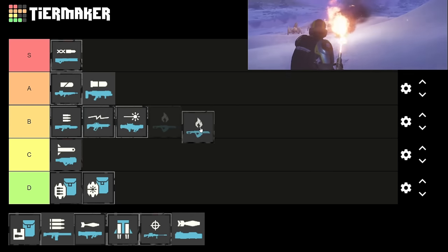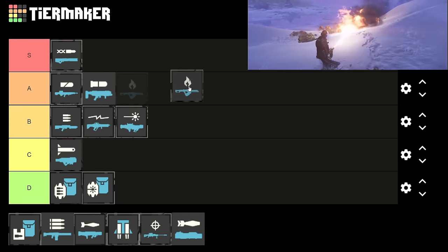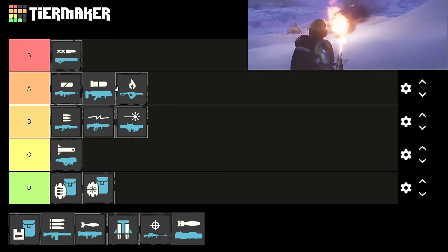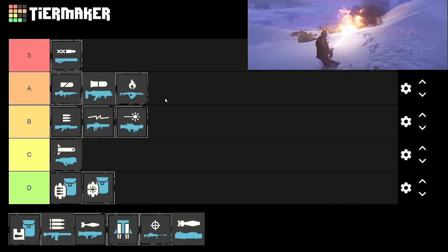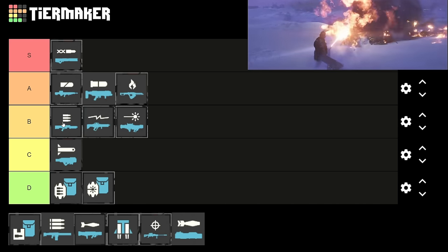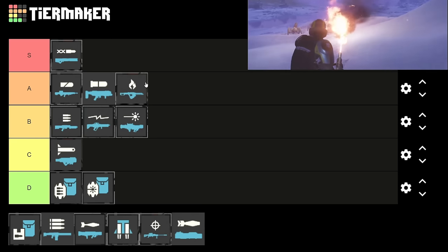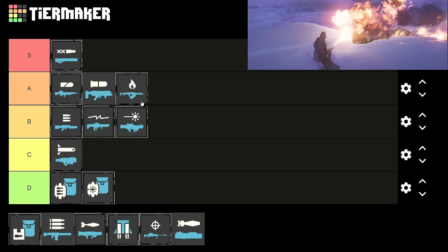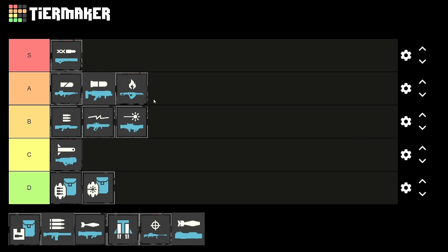Next we've got the flamethrower. This isn't bad — you can definitely take down chargers with it. I'm actually going to put it in low A tier. I'm not sure why you'd take it over a grenade launcher since you can't close nests with it, but it still feels nice and I'd rather have it than the stalwart. It's really fun to burn everything in the name of democracy. It does a lot of damage and feels really strong.